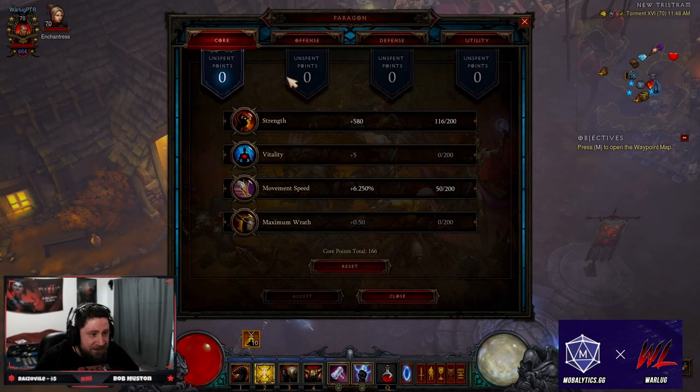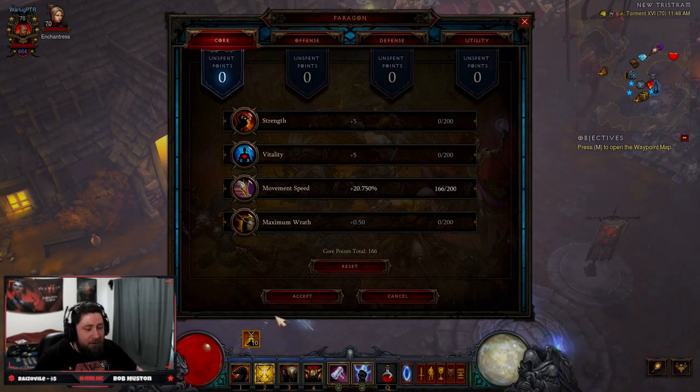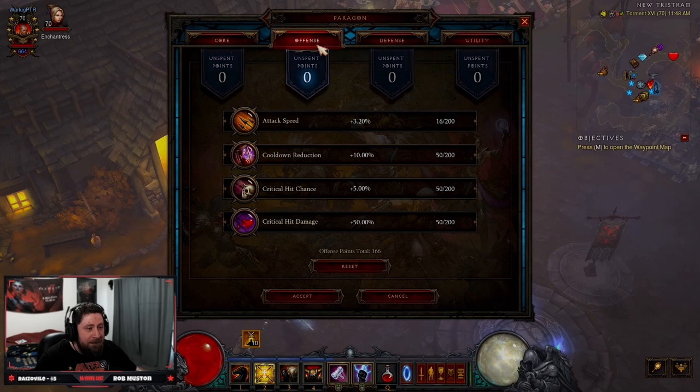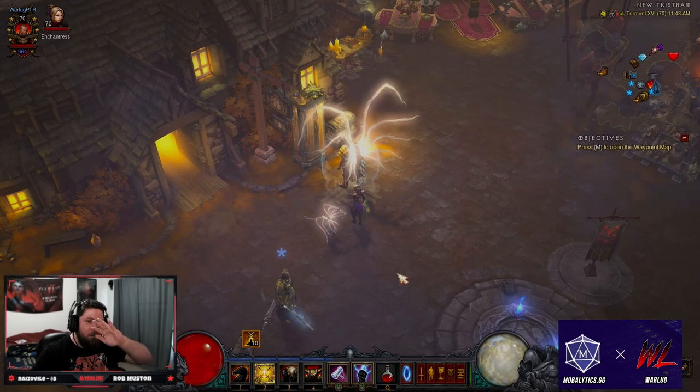I've been waiting so long for this to be back, so we're going to reset this. We're putting all our points in movement speed — we don't need strength. And then on our offense, we're doing the same thing. We want crit chance, but we want all attack speed. We don't even need the crit damage.